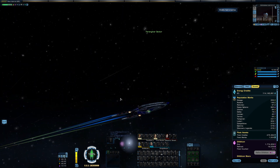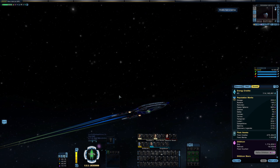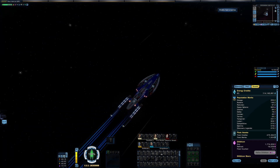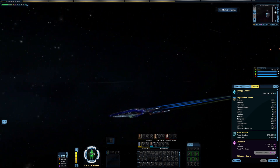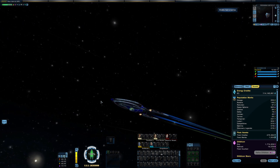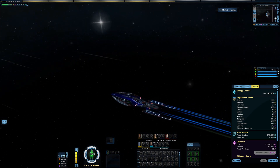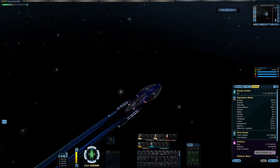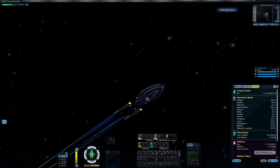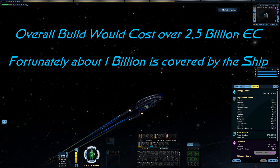That's going to be a little bit difficult, because bringing it up to current-day specs means one of the first things I probably have to do is buy about 5 or 6 C-Store ships, in order to get the ship mastery traits or the relevant clicky consoles. So yeah, this is going to be a long-term thing, I think.